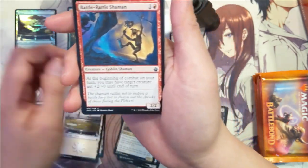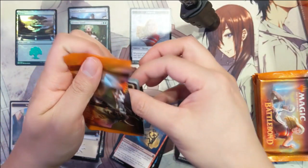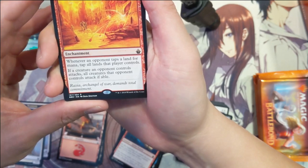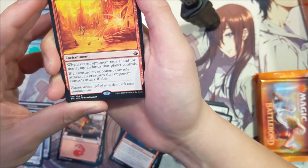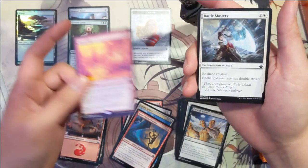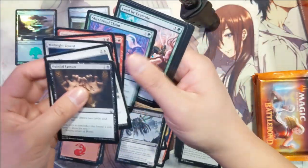We've got Jelen Sphinx, Battle Rattle Shaman — I don't think there are any commons worth hunting for, a few uncommons. First Wars Toll: enchantment — whenever an opponent taps a land for mana, tap all lands that player controls. Whenever a creature that opponent controls attacks, all creatures that player controls attack if able. Interesting — so I guess that means that whatever phase they have to use all their mana, they can't leave any up. I feel like a lot of this set just creates chaos.